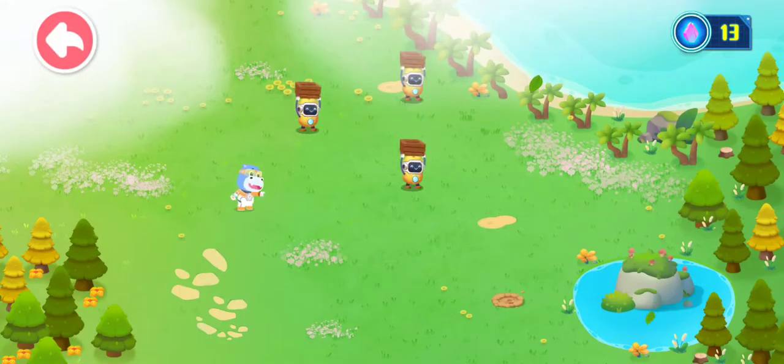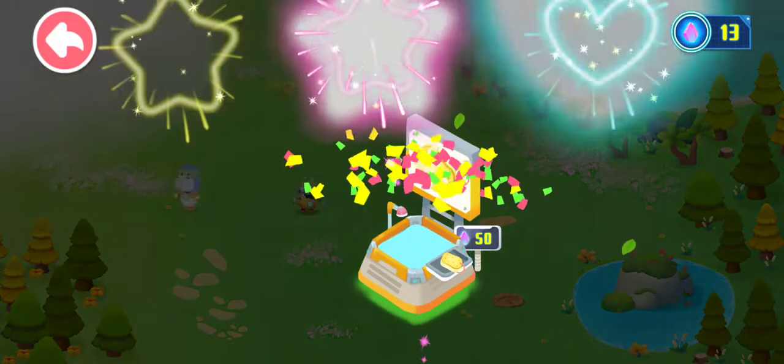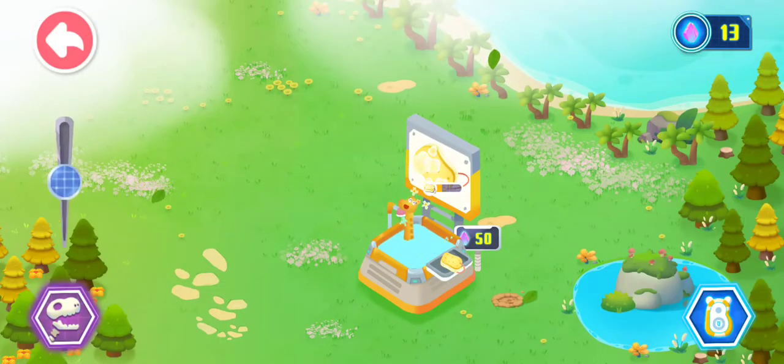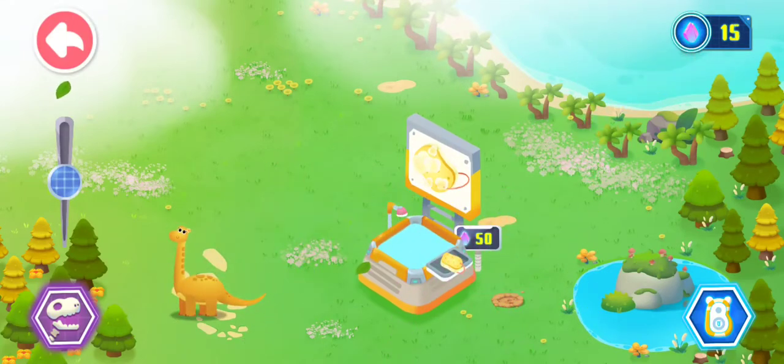Construction robots are moving out. Starting work. Upgrade completed — you can now put more dinosaurs in. This dinosaur is dirty. Find a place for it to bathe. That's great! The dinosaur can be washed clean here. There are not enough gems to upgrade the building. Go adventure to collect more gems.